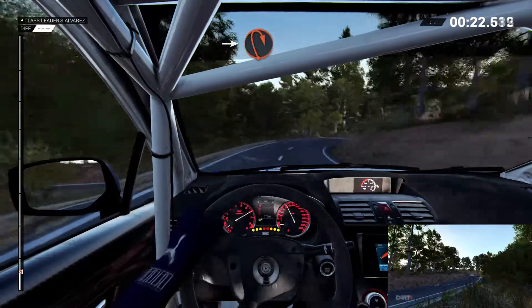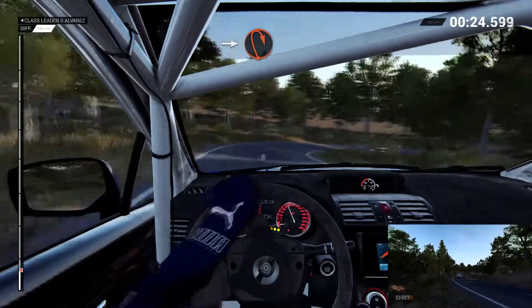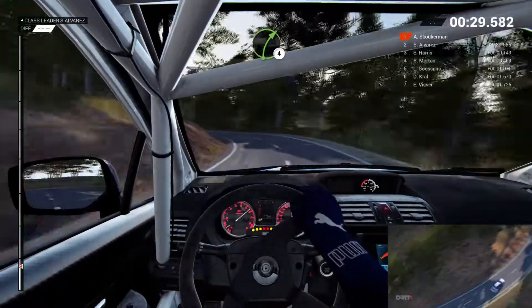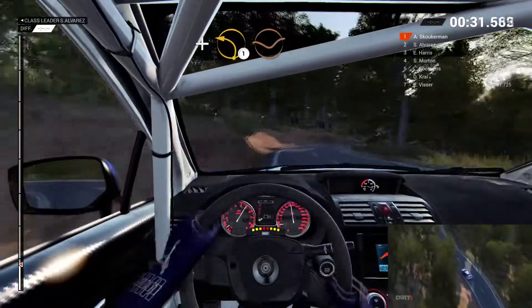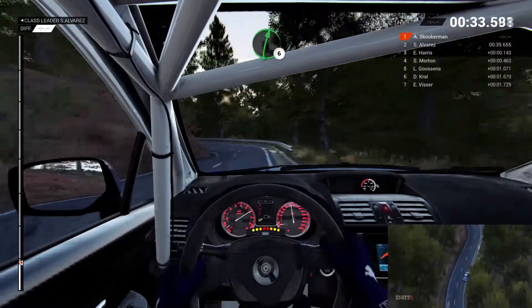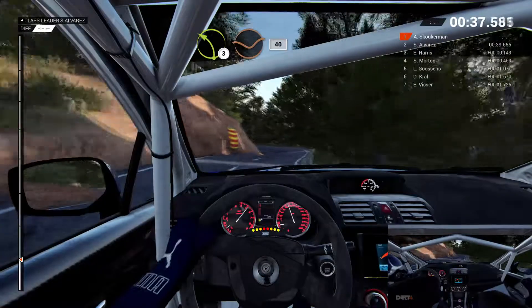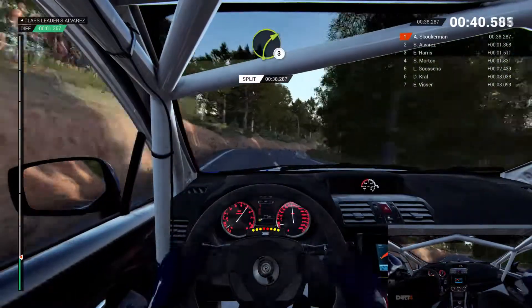Into open hairpin right. And left four long, 80. Right four. And left one through dip. Right six over crest. Left three through dip, 40. Left three, pressed. Right six, 60. Right three.